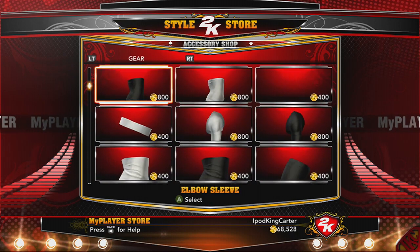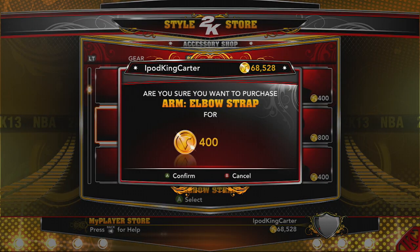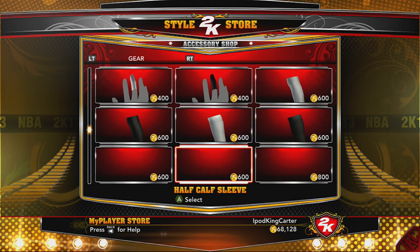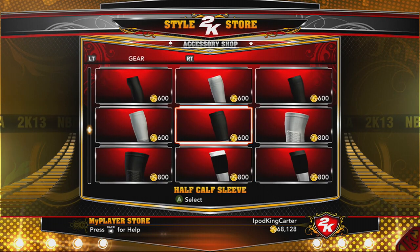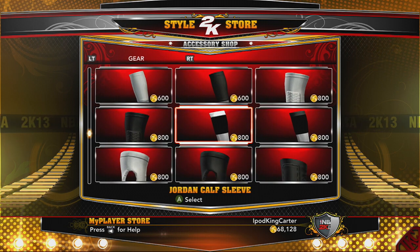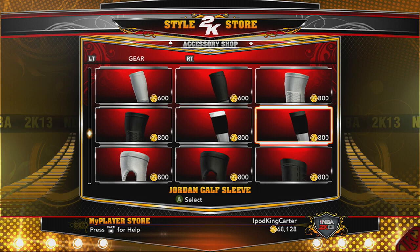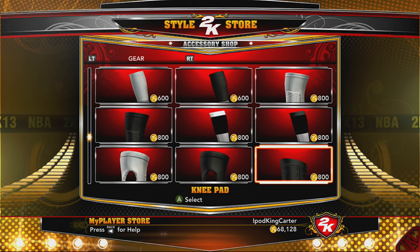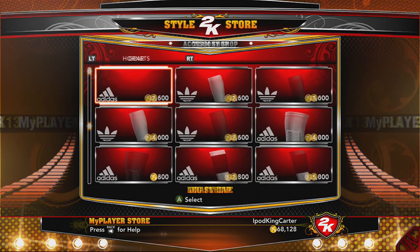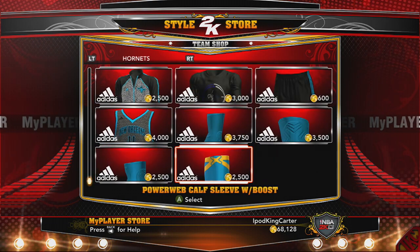Now here's where I switch the game up — I actually have to go in the accessory shop to grab a couple straps. I want to grab my Jordan calf sleeves, do a little things different, make sure my guy is fully equipped for the rookie showcase game. This is why I got all this VC. I've been stacking, playing blacktop, playing Facebook apps, draining my iPhone battery for this VC.